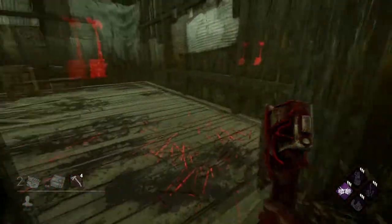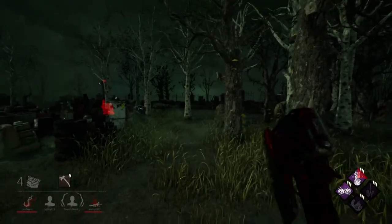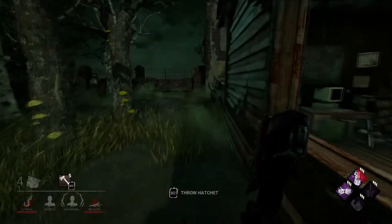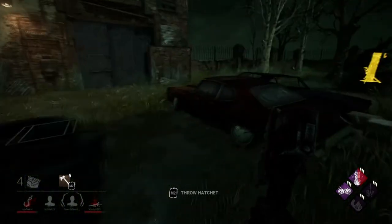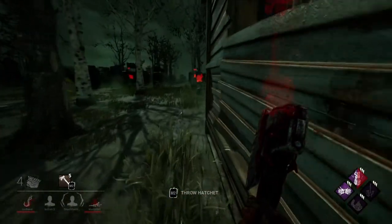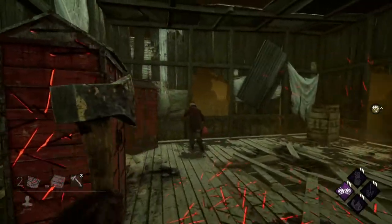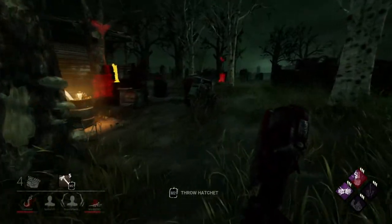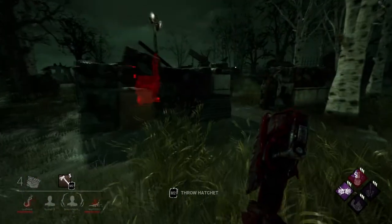The next type of juke is the vault juke, where a survivor pretends they're about to vault but then jukes the other way from the window, usually making you miss if you threw your hatchet preemptively. The way you counter this is simply be patient — wait until you see the vault animation actually go off and then throw your hatchet for a free hit. If they juke the other way, you'll still be holding your hatchet and can get the hit on them. It's a free hit either way if you do it correctly.